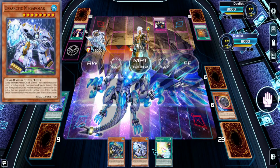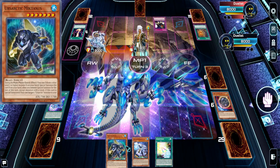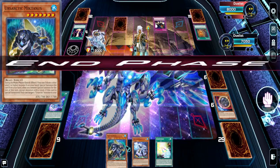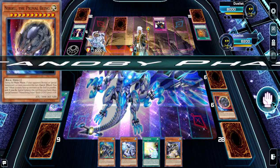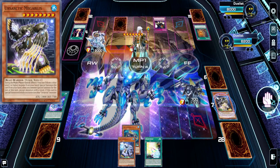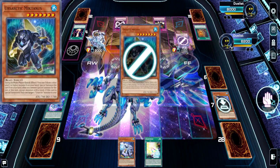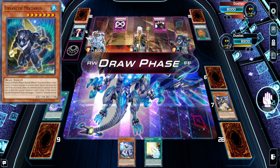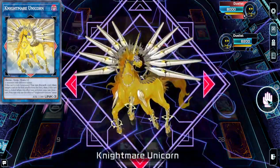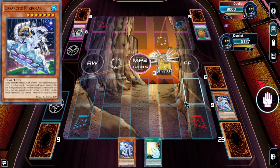Tech cards like Lava Golem and Nibiru are level 7 or higher, so if you can't use them offensively, you can use them as discard fodder to special summon your monsters. You get access to some of the most powerful effects in Yu-Gi-Oh! that rarely can all be used in the same deck — and that's obviously the hugest advantage here. Just being able to do that is fantastic.